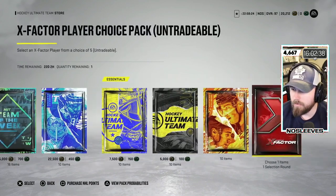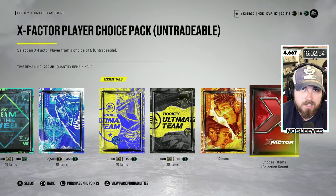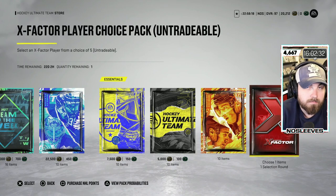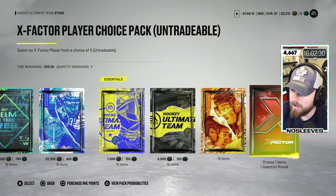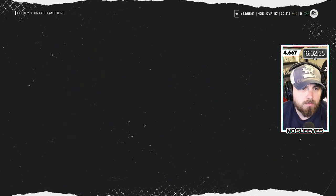If you scroll all the way down you'll find the two packs you can grab. X-Factors are pretty useless at this stage of the game, but if you're brand new it might be fun. I do like the upgrade path to X-Factors. Let's go ahead and pick Connor McDavid — why not?